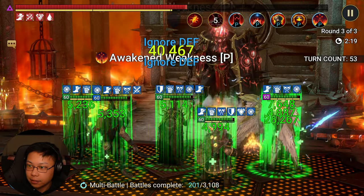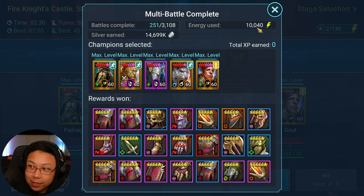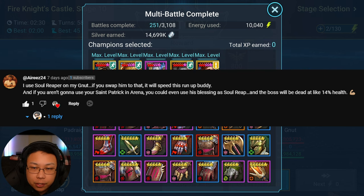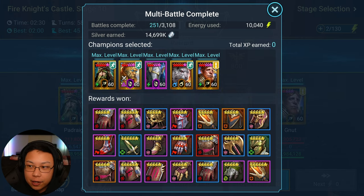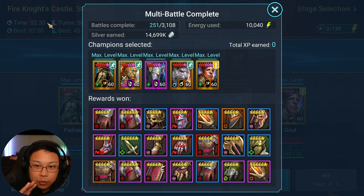I'll let this finish up. Look at this — 251 runs, 10,040 energy used, and 15 million silver just from doing the runs themselves. I took your guys's advice from the comments: I switched Padrig's blessing from Brimstone to Soul Reap — Aries was the one who told me about that. I also changed Nut's position in the turn order. I didn't know ally attack is influenced by champion position, so I moved Nut to the very last position and it actually helped — he was last to attack the shield and often pushed back the turn meter.